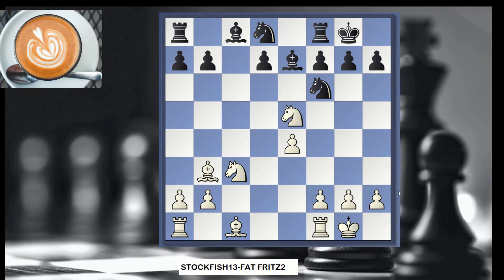Black was able to castle, so here we have equal material. White is a little bit better — it's about positional domination. I'm going to let the game replay until we reach the next critical moment.